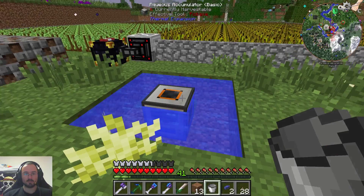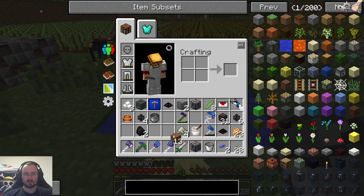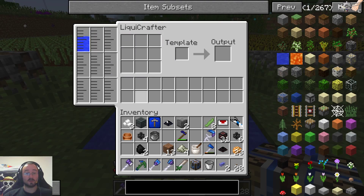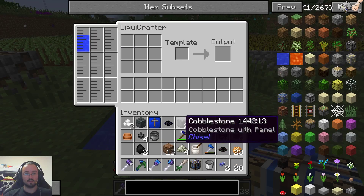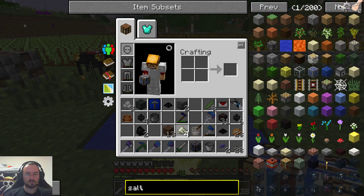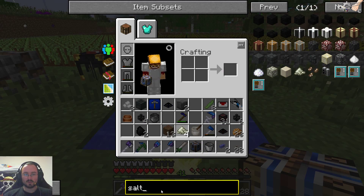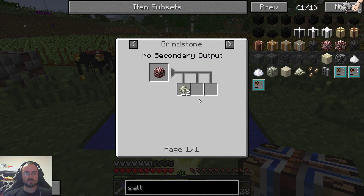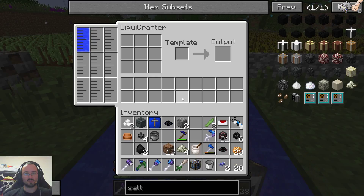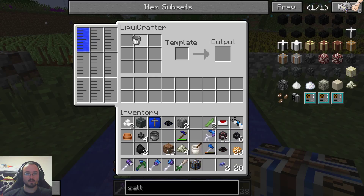So let's put the liquid crafter on top. This one's accumulating water quite nicely. And then let's see — how do we make salt? We have salt in the inventory. Salt was a pot and fresh water. So we need — oh no — we need a full bucket.